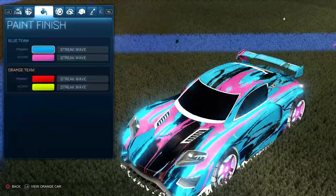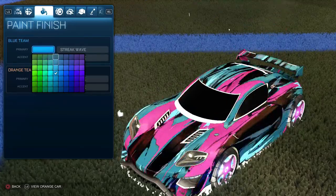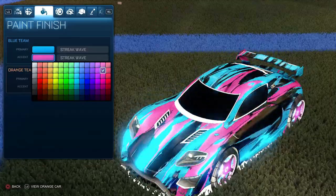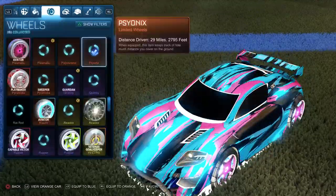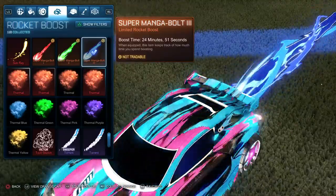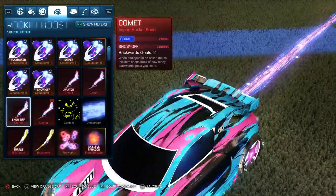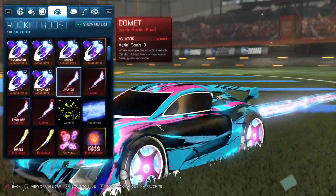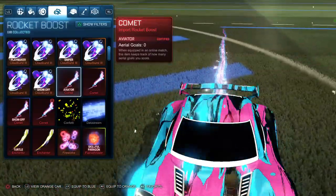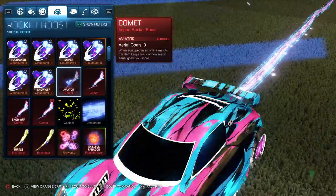Again using the default Streak Wave. The colors I selected are middle row, column 5, row 4 for the primary, and then second column from the right, second row from the top for the secondary. The wheels are Psionics. For the boost I selected the Super Manga Bolt default color, but another option I really like is the default Comet — it has a sky blue and pinkish ocean color that matches both colors in the car, so I'd recommend that for the boost.